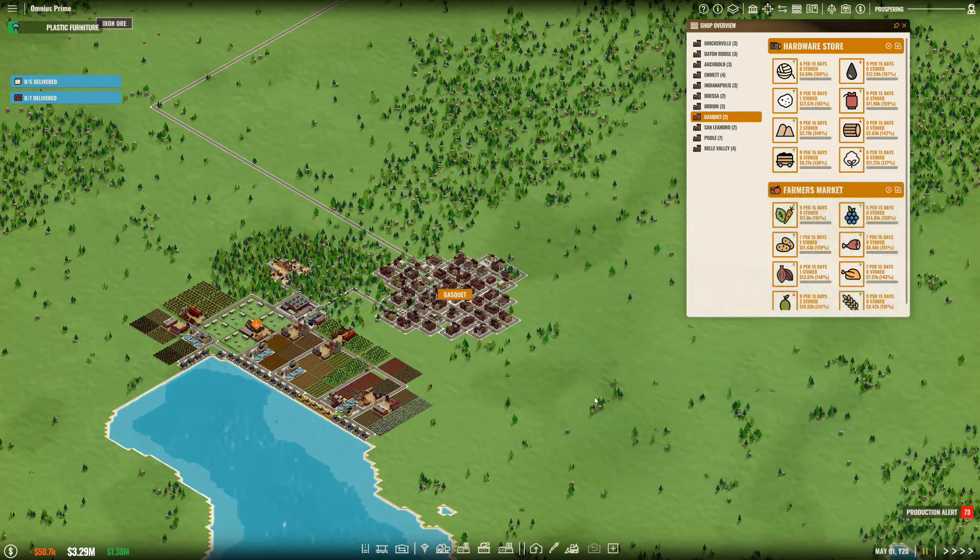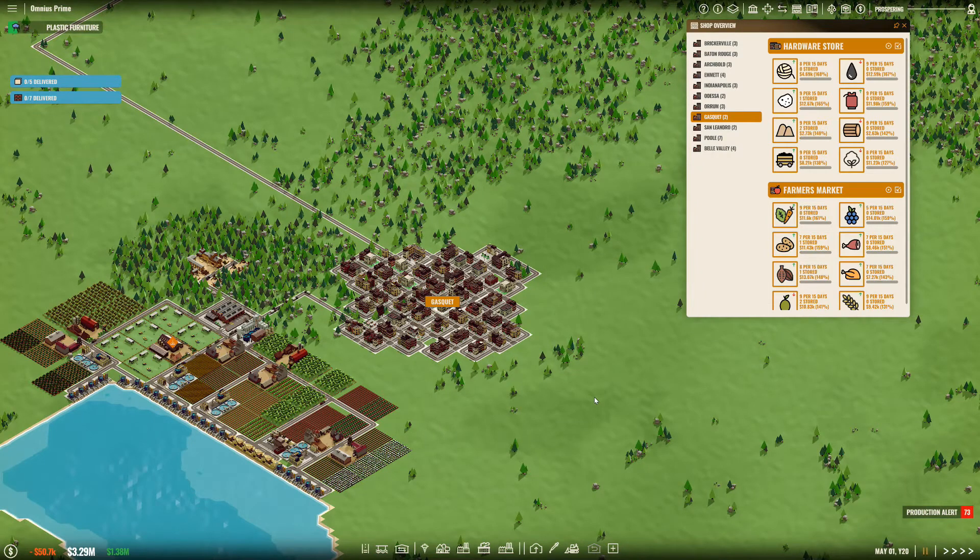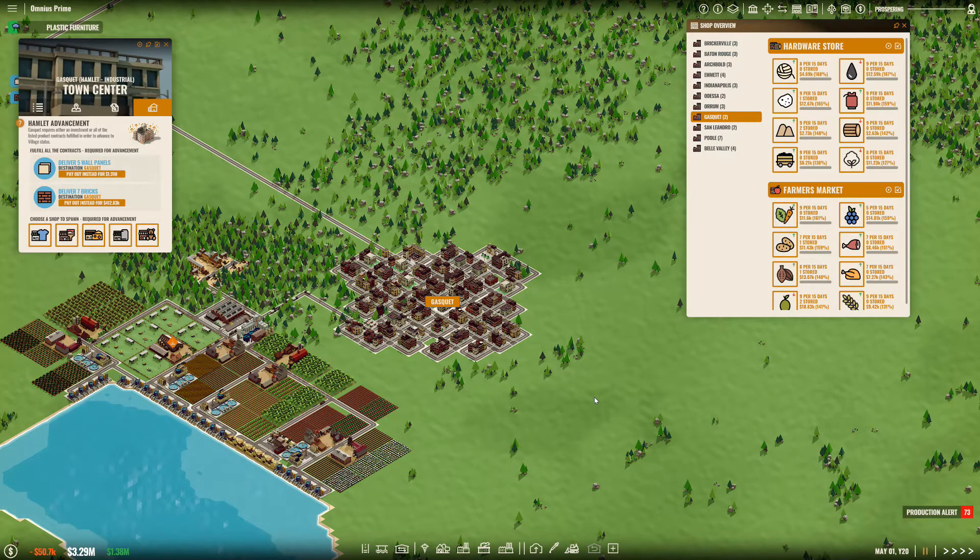Normally when someone starts one of these video series to show you how to do something, they start off with basically a blank map. Here, I'm well into the game. What I'm going to show you is a little fireworks display — my city of Gasket is just about to level up.